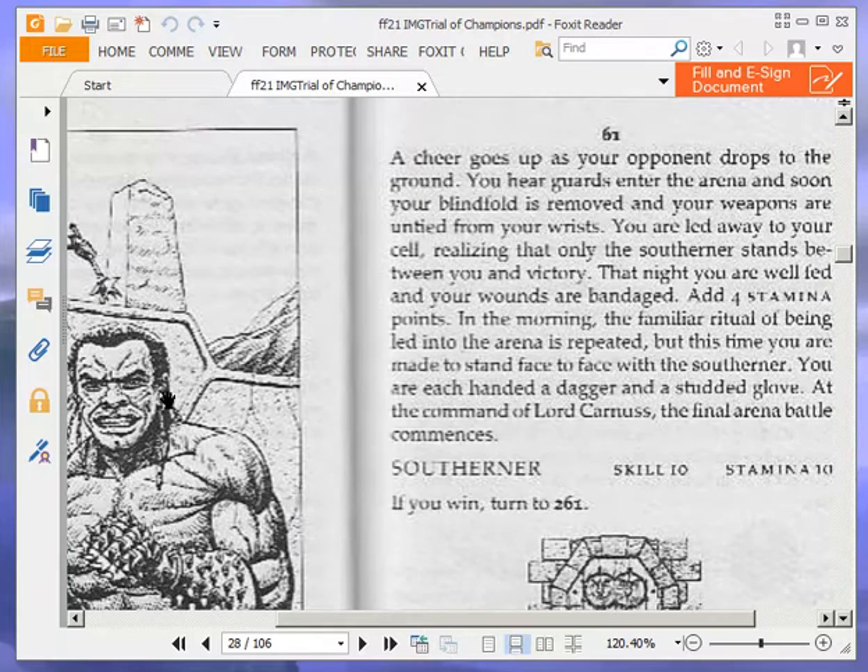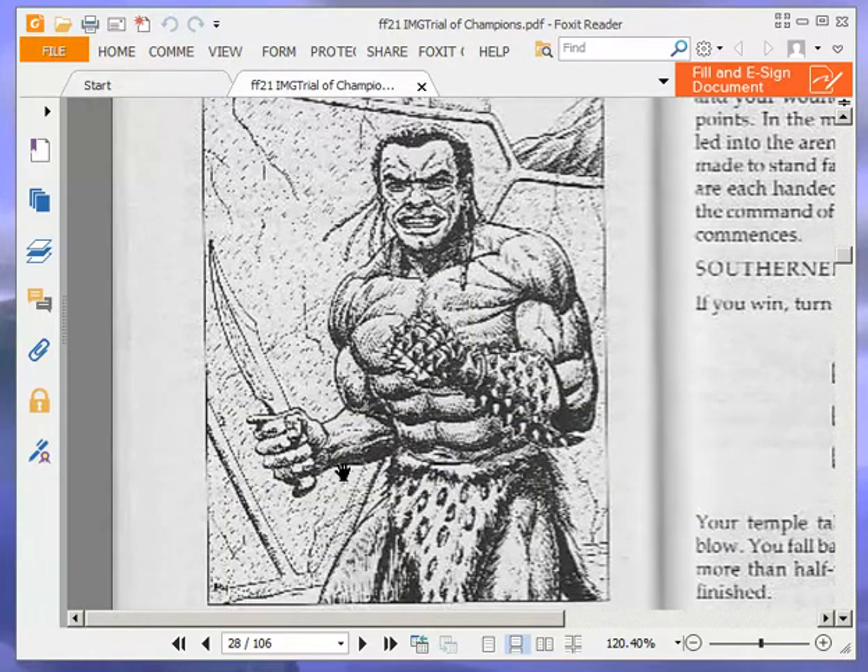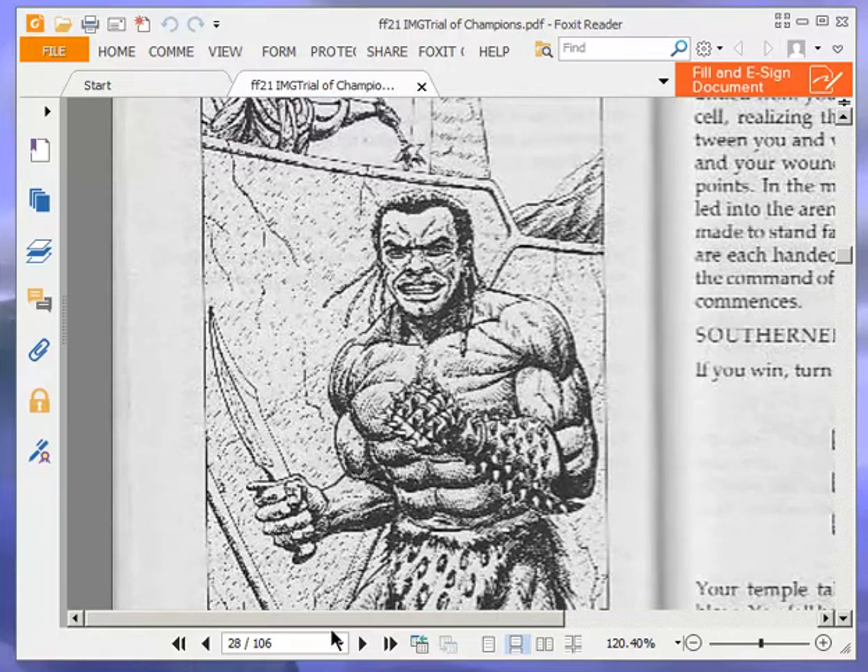But this time you are made to stand face to face with the southerner. You are each handed a dagger and a studded glove. At the command of Lord Karnas, the final arena battle commences. Southerner: skill 10, stamina 10. If you win, turn to 261. He has been taking his protein shakes — goodness gracious me, look at that.